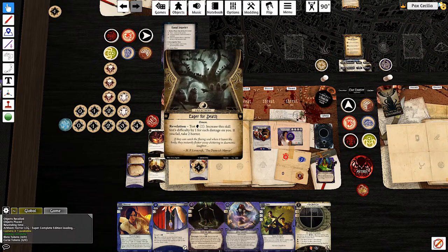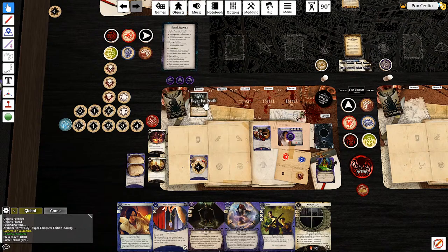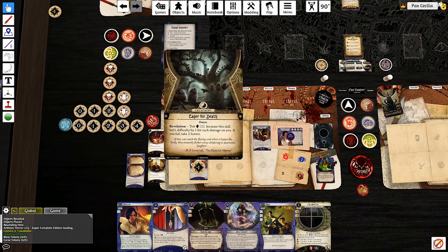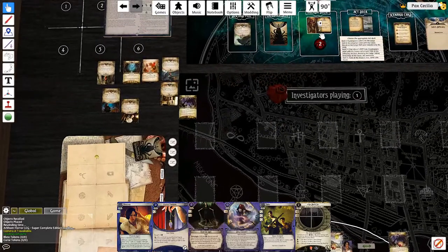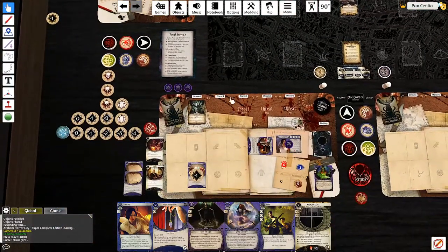I'm only one up for the investigate so I do eventually need to find more stuff. I'll take another draw action - okay, Guts, that's handy. I can Guts that test and that'll feel nice and safe. Enemy phase - nothing. Upkeep phase. There's my Black Cat to stay alive forever. I'm at four out of eight doom. Test to increase the skill - for each damage on you, if you fail take two horror. I'll tap David for two resources - I want to keep him low so he doesn't get to three, because three starts to be dicey.